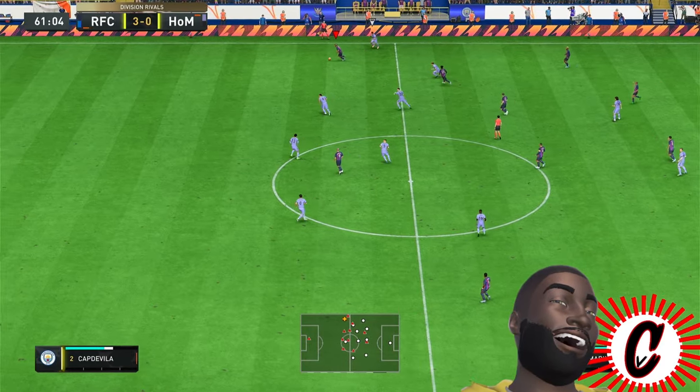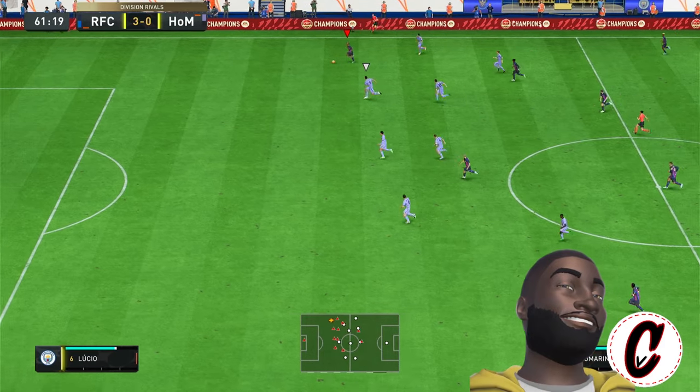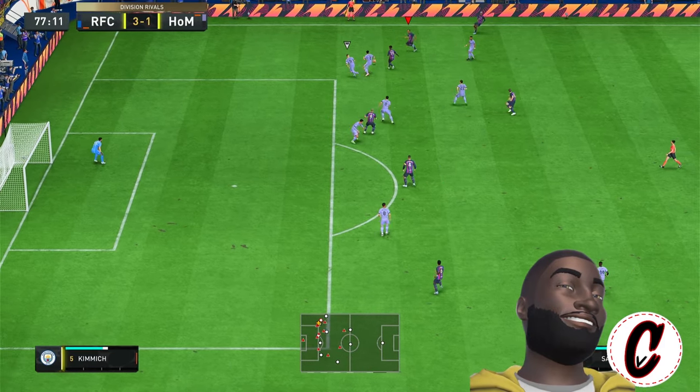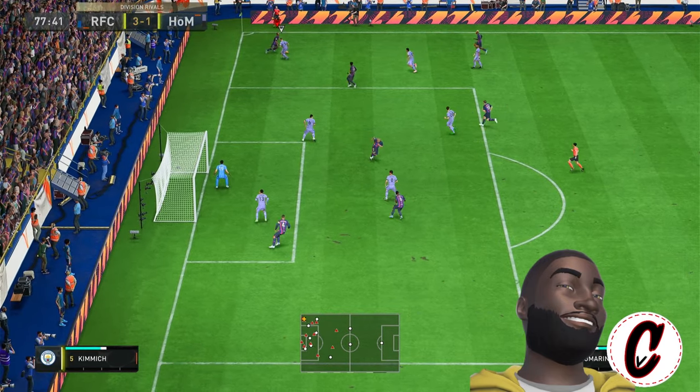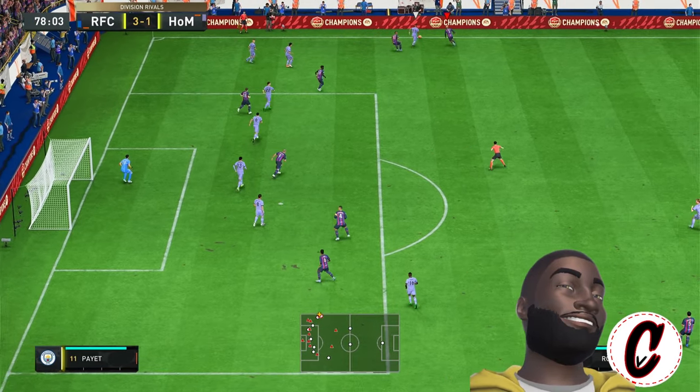Now even though we don't care about defense right here, that was a solid defensive animation to hold the ball and not let it bounce all over the place. Now watch Joe Mourinho go to work with his speed boosting abilities. He's speed boost — if you feel how he responds on the ball, it's crazy. Dangerous dribbler.